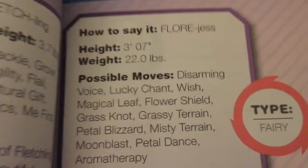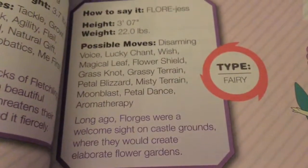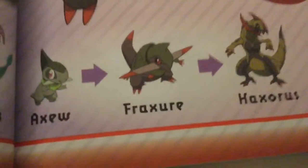Yeah, that's Flabébé — Fairy type. Now this one is Fraxure, and its type is Dragon. The evolutions are right there.